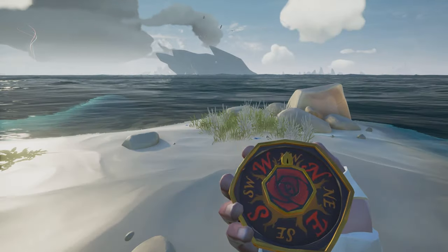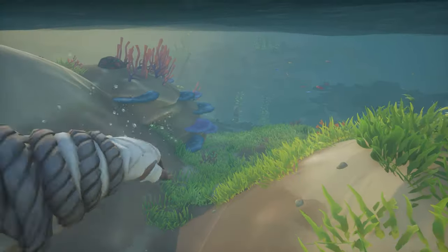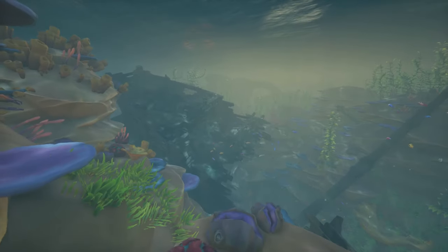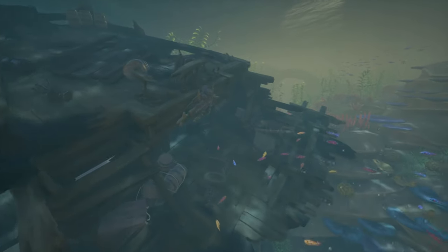Once you arrive at the island, head to the northwest side. In the water you should see a broken shipwreck. Go into the captain's quarters and there should be a scroll — it will be named the Pages of the Magpie's Wing. Just pick them up and it will add some pages into your book.